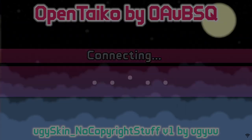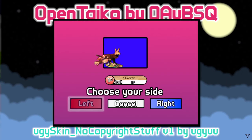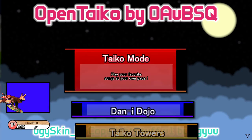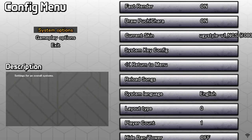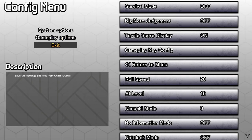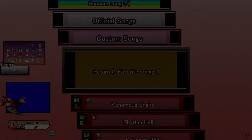Hi there! Here is a demo for version 1 of my Open Taiko skin, Ugi Skin. This is a modified version of the default Open Taiko skin, designed to be less distracting for a more optimal play experience.